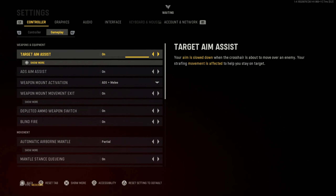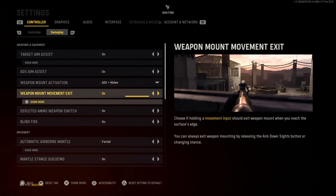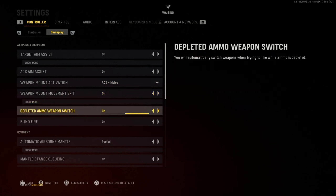In Gameplay settings, you have aim assist — you have to put it on. If you put it off it's pretty difficult; controller players have one thumb to aim against keyboard and mouse players who have a whole hand and arm. Aim assist on obviously. Weapon mount activation is ADS melee, simple as that.